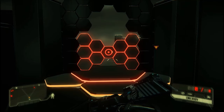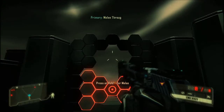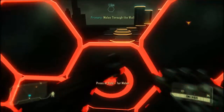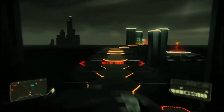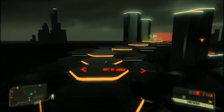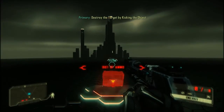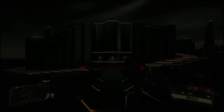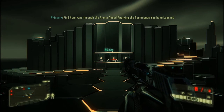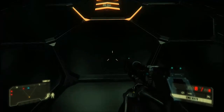The Nanosuit's strength augmentation allows rapid destruction of soft cover and powerlifting of oversized objects. Kick oversized objects to clear paths and kill enemies. Welcome to the tutorial's sandbox. Here you can test out your Nanosuit abilities in complete safety. Combine Nanosuit modes dynamically to maintain combat advantage over your enemies.